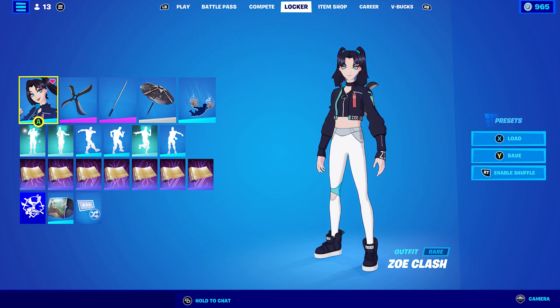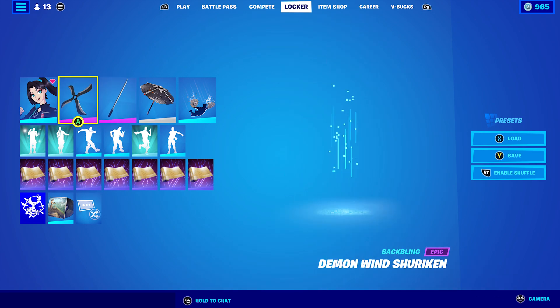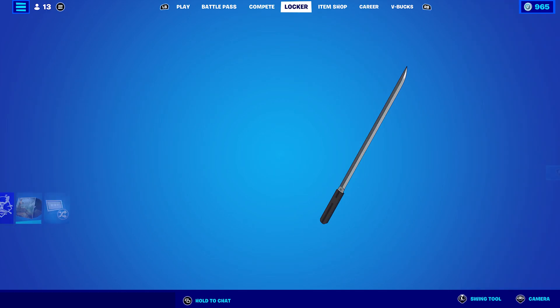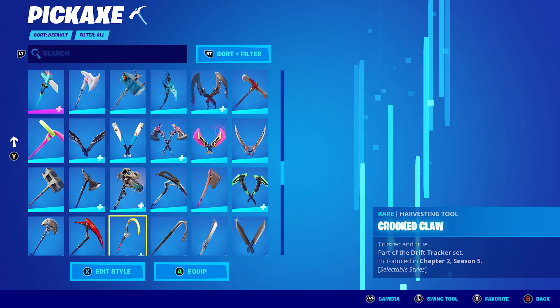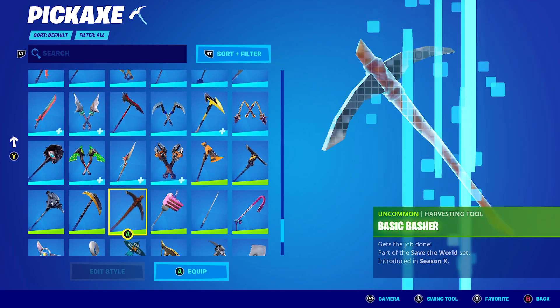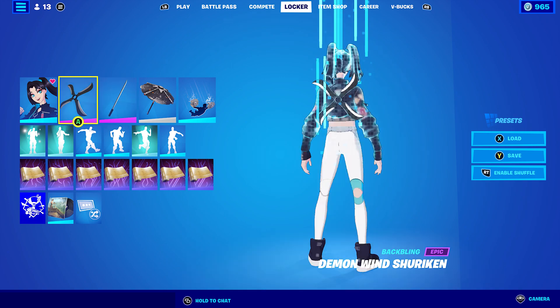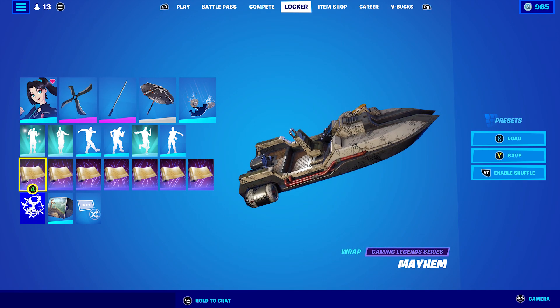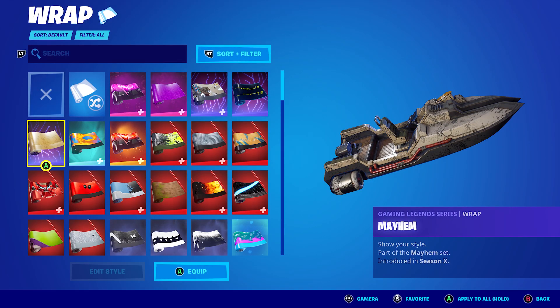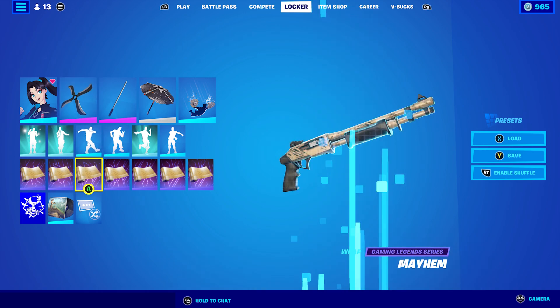For combo nine, I went for a bit of a ninja set theme. I'm using the Demon Wind Shuriken back bling and a Snake Sword pickaxe — you could also use a Black Ops Sword if you don't want to use the Snake Sword, as they're very similar. The wrap I'm using is Mayhem, which is the Borderlands wrap from all the way back in Season X. It's been a long time but I just like the look of it.